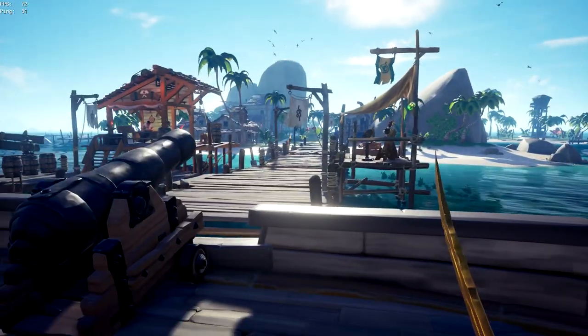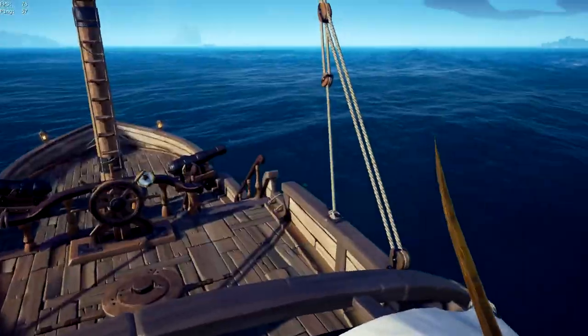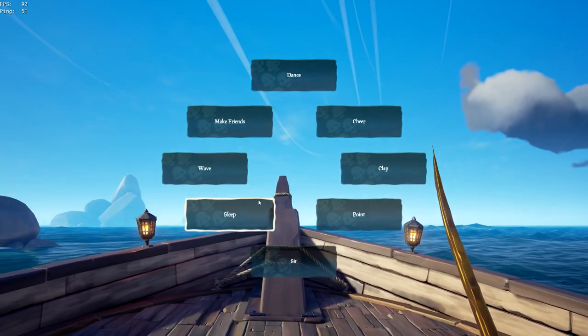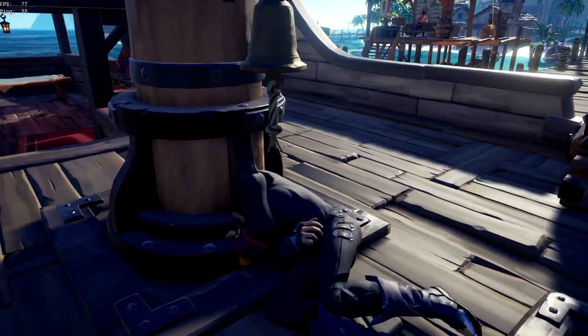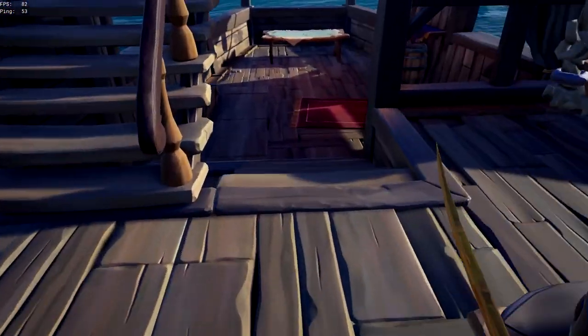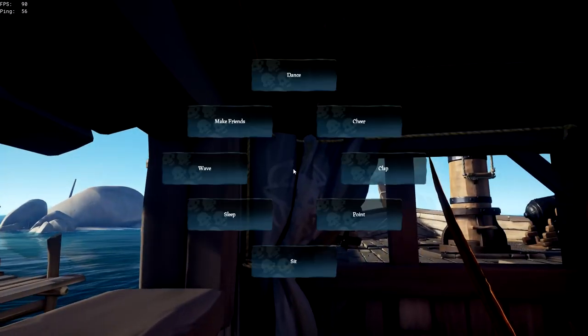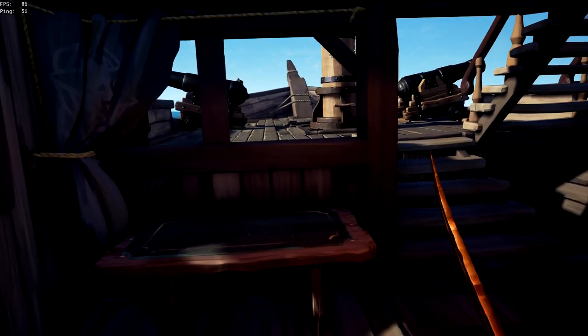A very important thing: your name pops up, so you need to make sure your head is tucked into something like a wall. If you lie down with your head into a wall, your name won't be visible because it shouldn't pop up unless they properly look at your body. For example, if chests are placed here and you come up, look behind you, and go to sleep with your head into a wall or barrel, they're not gonna see you.